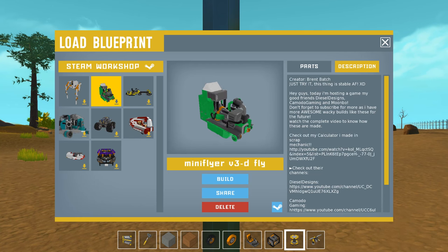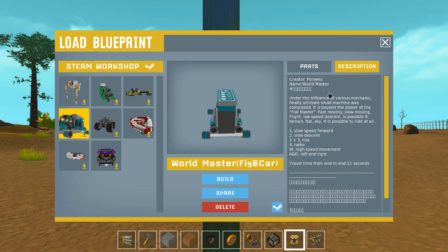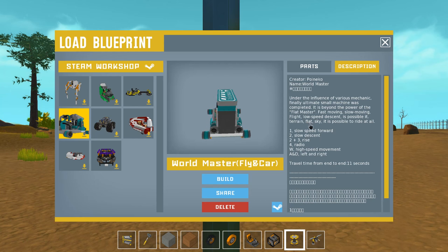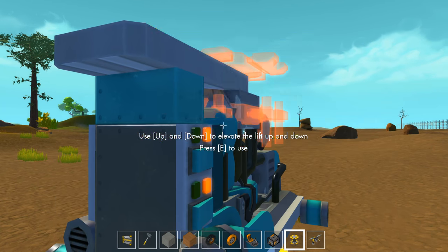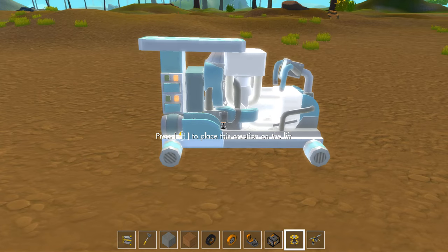Today I found this thing called the World Master Flying Car by Point Echo, and I hope this isn't a rip-off or something. But look — it's not, I don't think — because look: slow speed forward, slow descent, two and three rise, four radio. There are more options. Is this an upgraded version with more options?